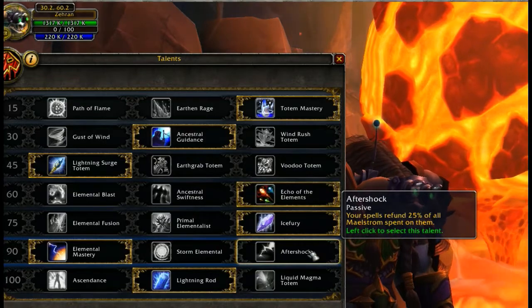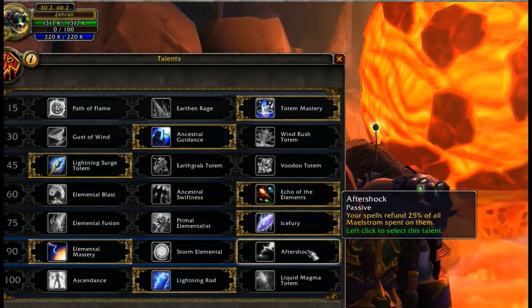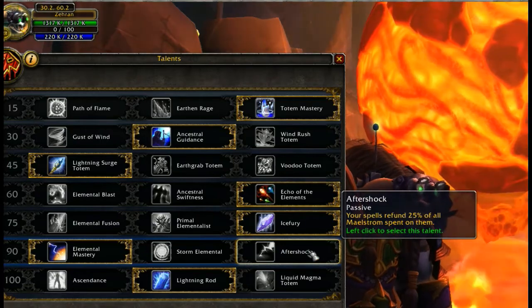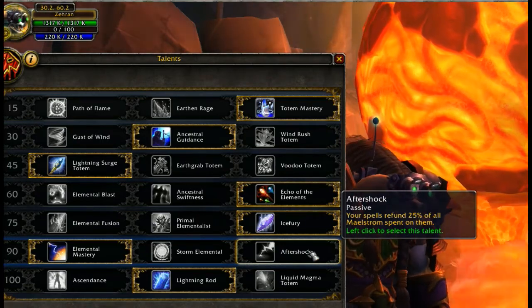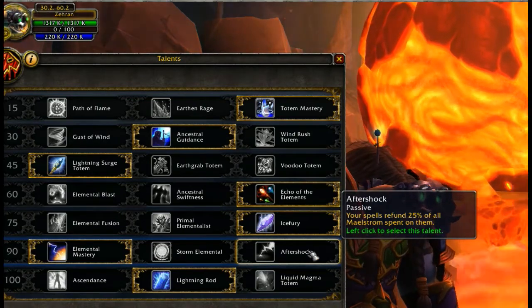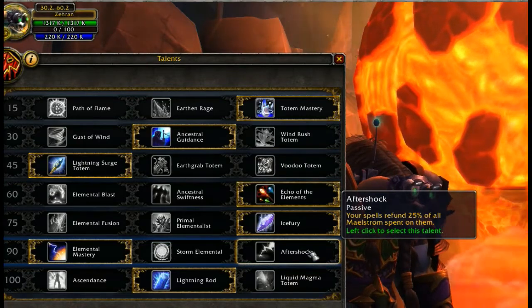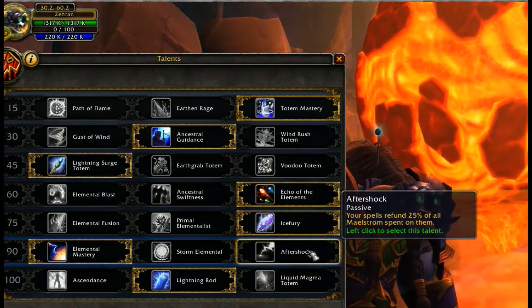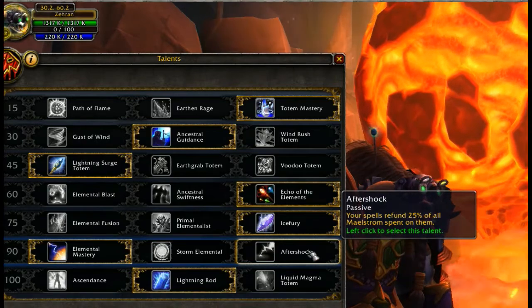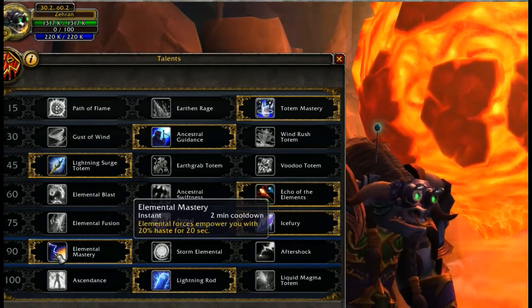The other alternative is Aftershock, which passively refunds 25% of all Maelstrom spent on your abilities. So if you don't typically use a lot of your Maelstrom-generating abilities, I would suggest Aftershock so that you can get most of that back. Otherwise, if you have a really decent spell rotation where you can keep your Maelstrom relatively high, I would say go Elemental Mastery. This one just comes down to how you play your shaman.